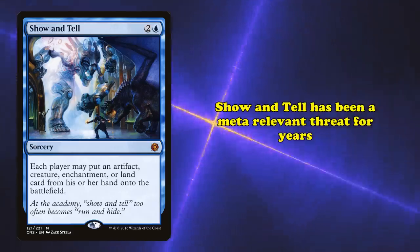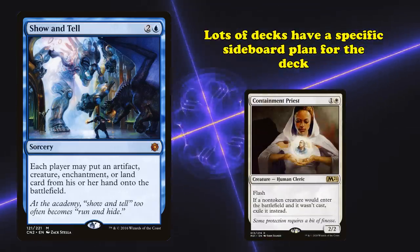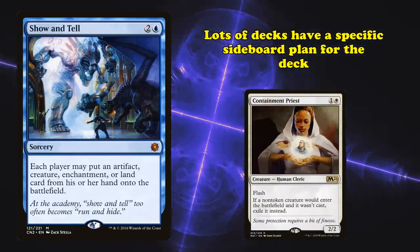Show and Tell has been a meta threat for years in Legacy, to such a degree that people often have specific sideboard plans just for it.